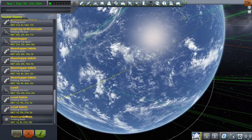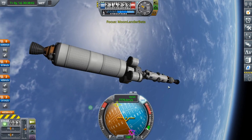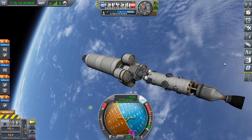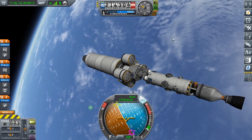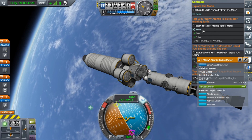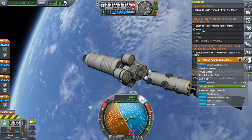And this moon lander beta craft — it technically isn't finished. How it works is we have the lander segment: if it's in orbit around the moon, it can land and it can return. This little engine here — the Nerv, not the Nerva. Nerva's the real-life equivalent of this engine. We only have it because of a contract, and I'm not going to complete that contract just because it's such a good engine to have this early in the game.